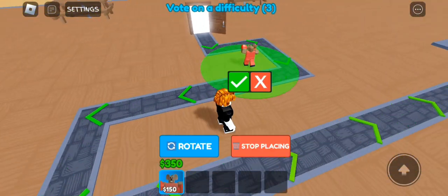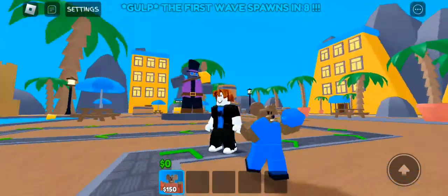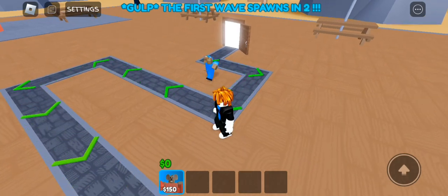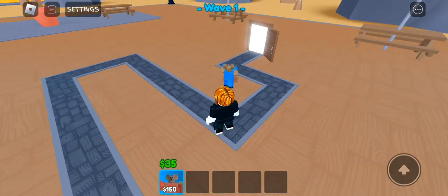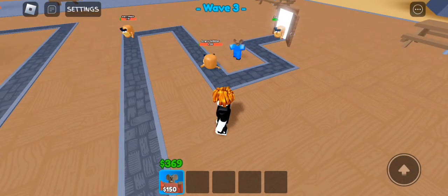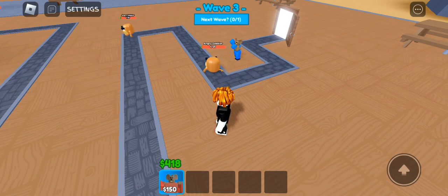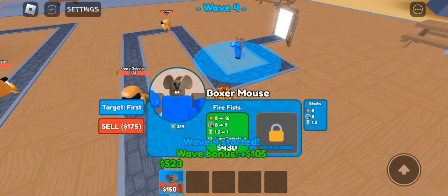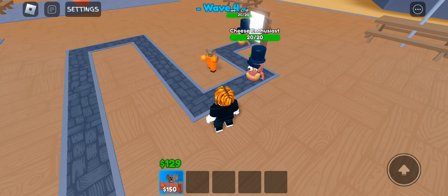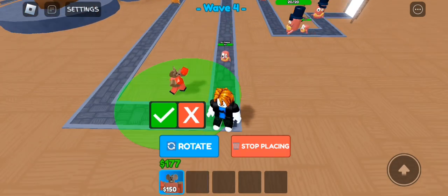Now we're gonna test out the power punches. Pretty good, I must say. Next upgrade — he now has fire fists and he's doing a lot of damage now, still letting stuff go by, so I'm gonna put something here.